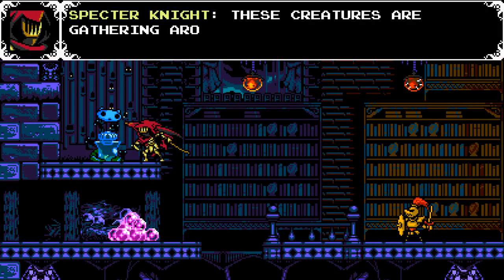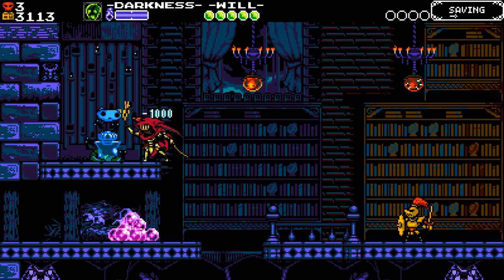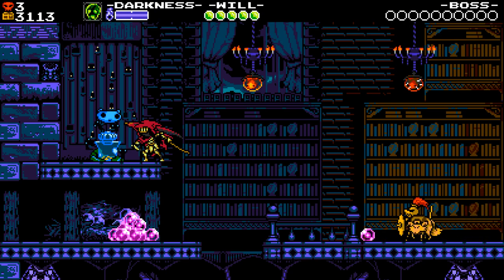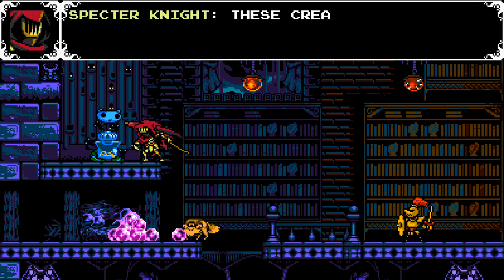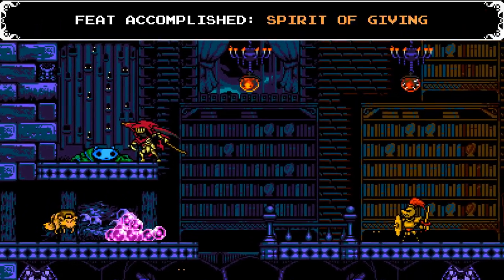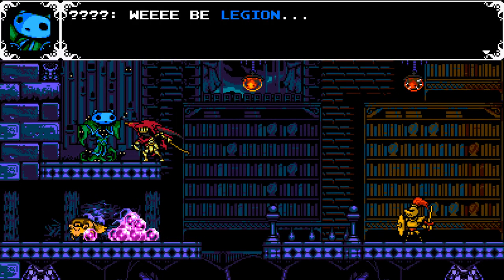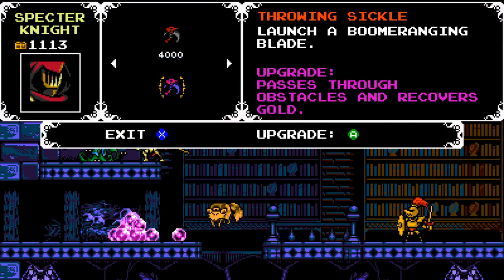I didn't have enough money last time because I died too many times. This one takes a thousand apiece and three offerings. We'll see what happens — 'Spirit of Giving.' 'We be Legion.' The other one was just Manny, but this one is Legion. We can upgrade our Curios — passes through obstacles and recovers gold, so we can actually turn the throwing sickle into a full boomerang. We can also get more Will. It's really cool that you can upgrade these.